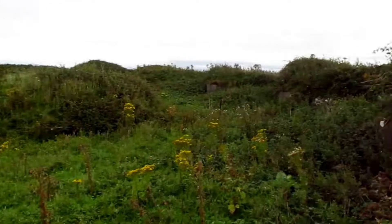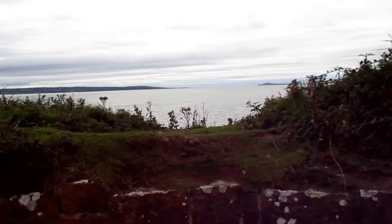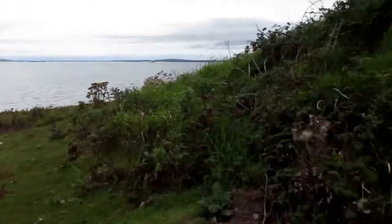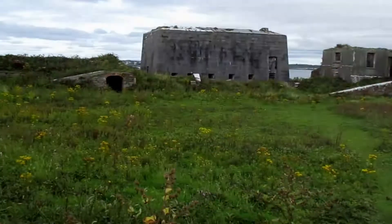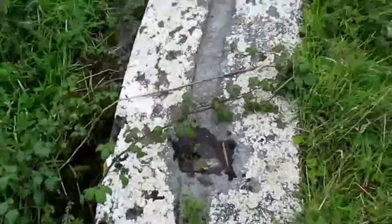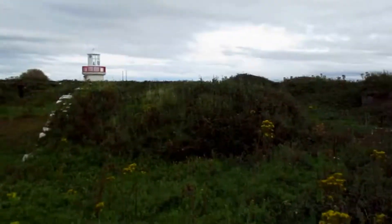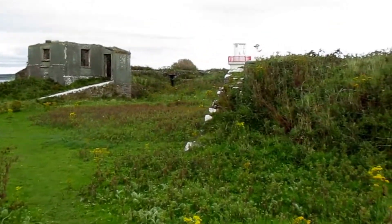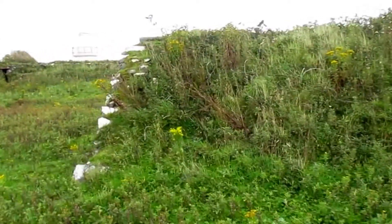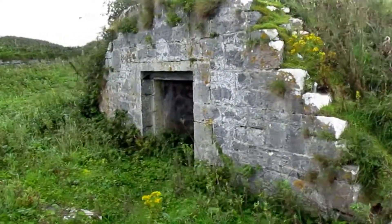Scattery Island battery, built around the year 1813 to protect the Shannon Estuary from a French invasion. It had several guns. This was where you would have been able to swing the gun around, giving you a full view of the Shannon, and there were about six more of these across. In here — unfortunately you can't get in — but this is probably the munitions store for bombs, bullets, and gunpowder.